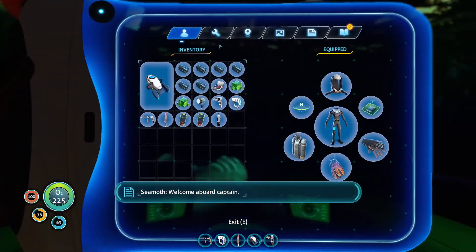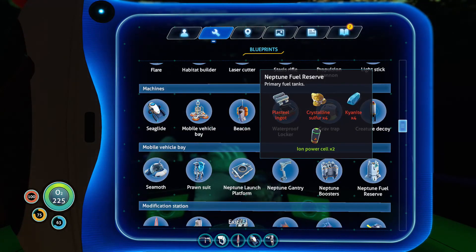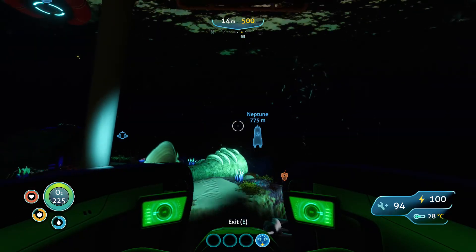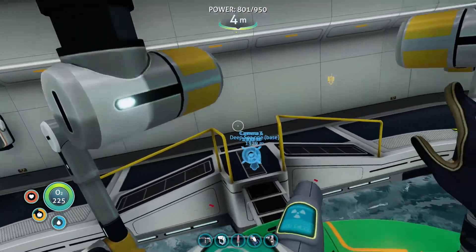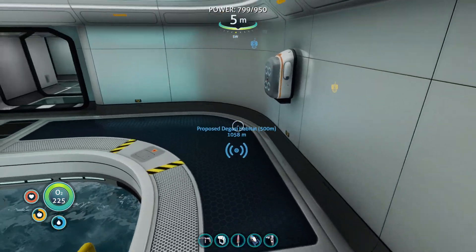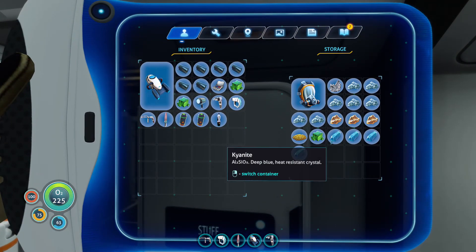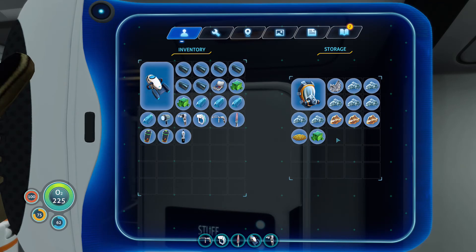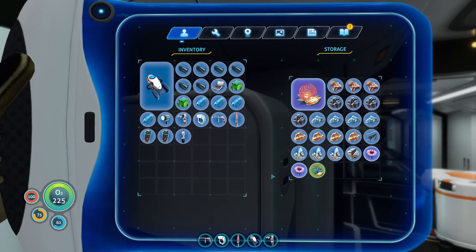What else do we need? Welcome aboard, Captain, systems online. Scrolling down — we need four crystalline sulfur. I don't know if we've got that. Four kyanite. I was getting a bit excited there but I think we're quite a ways off actually getting that done. That crystalline sulfite might be something we need to go get.